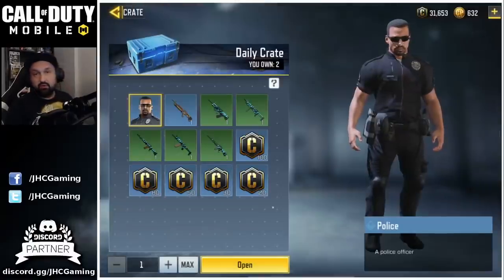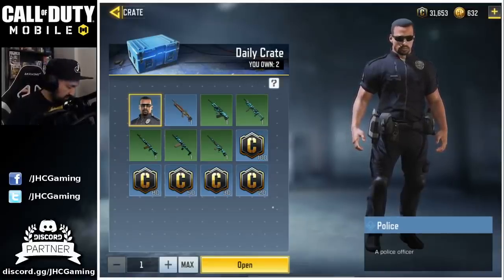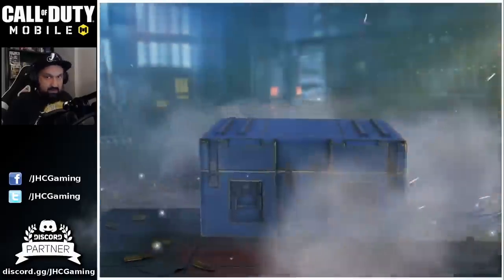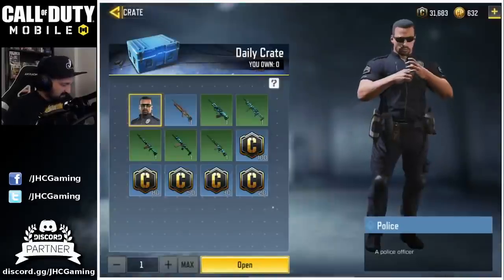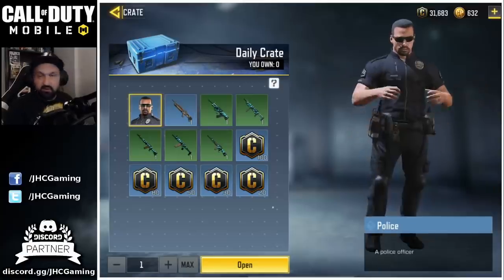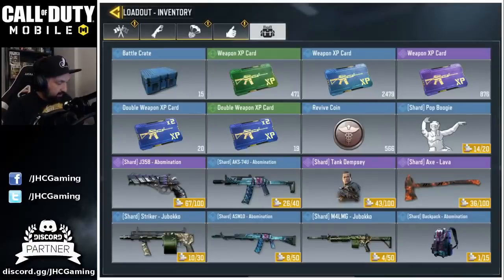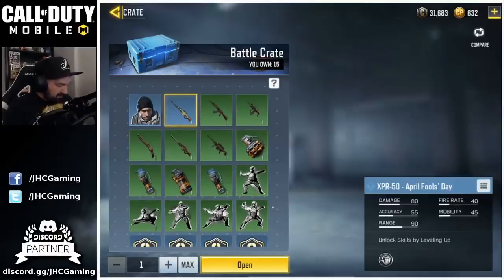Then we got two daily crates — two shots at the police skin. I know some friends already have it; it's super rare but I don't know the odds. Opening the first police crate: I already got that one, 15 credits. Second one: another 15 credits — duplicates again! I still need the HS and definitely looking for the police skin. Type in the comments if you have it and how many crates you opened.